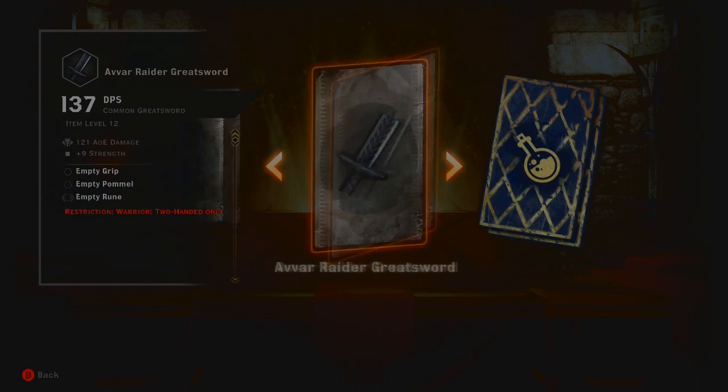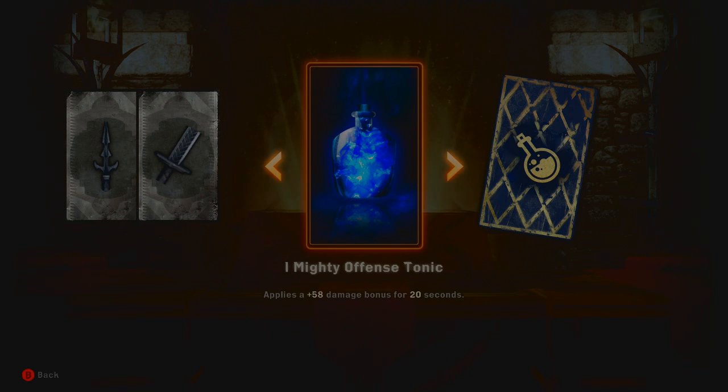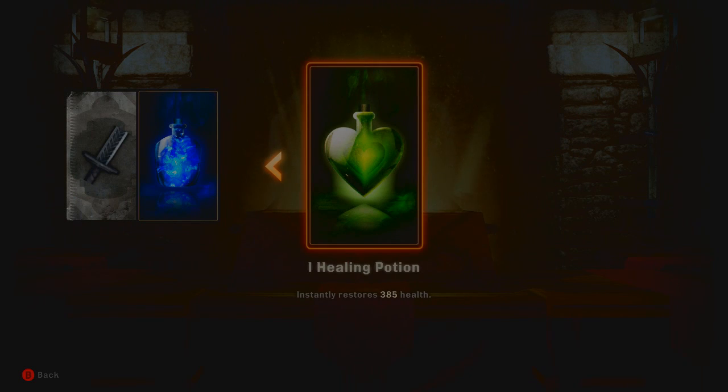An army dirk — 108 DPS, pretty assassin. We've got an avar raider greatsword — 137 DPS, not bad. Could use that for one of my heavy people. A mighty offensive tunic — applies 58 damage for 20 seconds — and another healing potion, that's also not bad.